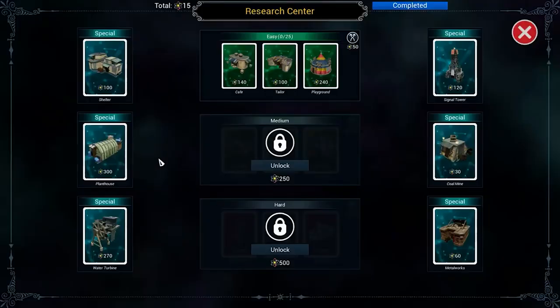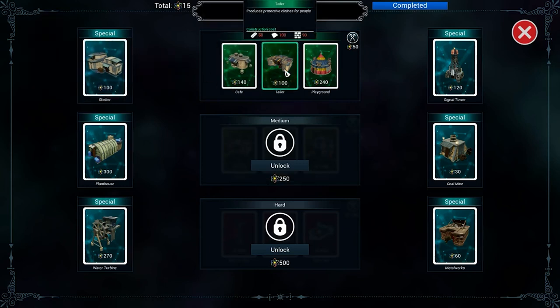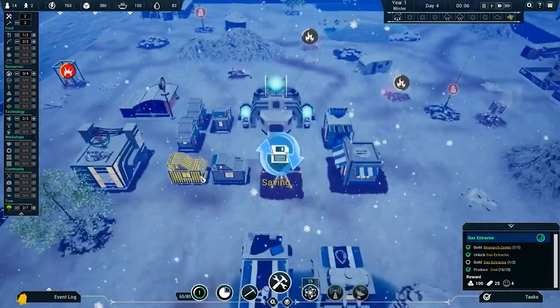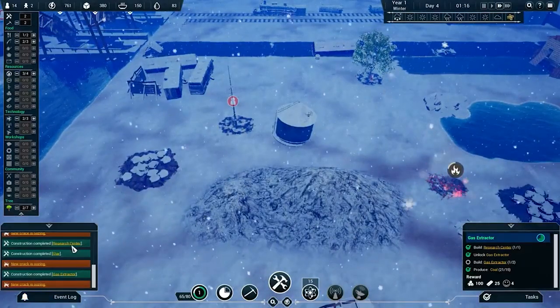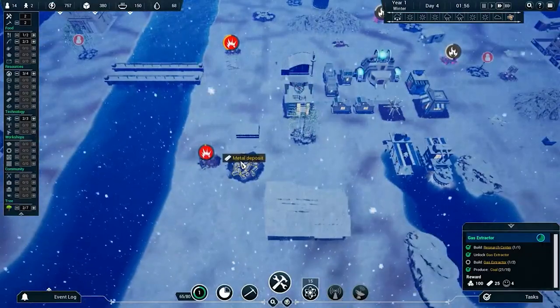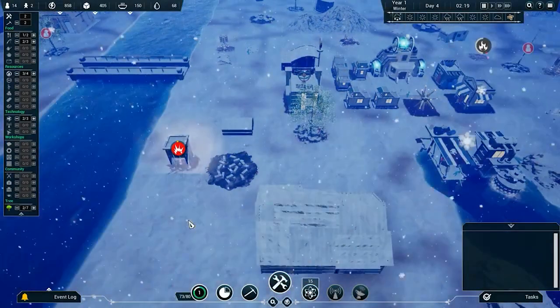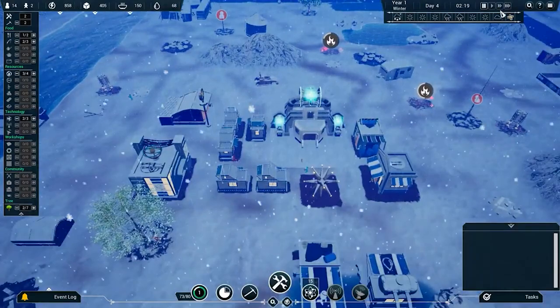We've got another 15 research points. There's a coal mine but we don't need it yet — we can keep scavenging coal. Shelter might be a better choice. Cafe — no. Tailor — if Banished taught me anything, you don't want to run out of clothes, and you need clothes for new people. So our next tech is going to be that. A new crack is oozing — I knew it. Let's get this gas extractor going too — it certainly helps our electricity. There's our windy day.